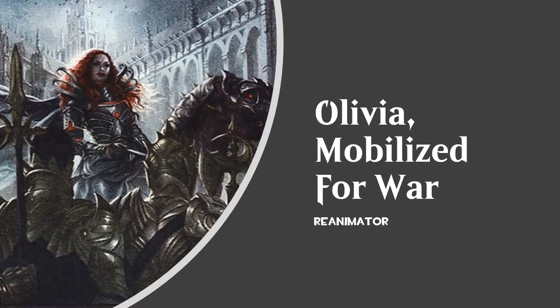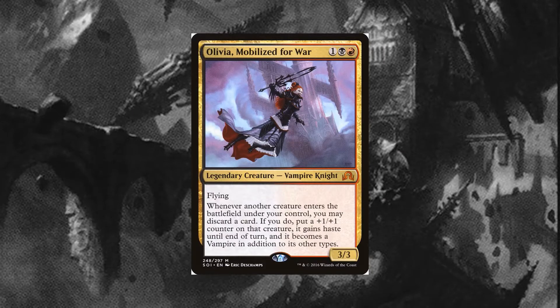Welcome to this Commander Deck Tech featuring Olivia, Mobilized for War, Re-Animator. Olivia, Mobilized for War, is a 3-mana 3/3 vampire with flying. Her only other ability is: whenever another creature enters the battlefield under your control, you may discard a card. If you do, put a +1/+1 counter on that creature, and it gains haste. She provides a repeatable discard outlet and haste enabler for no additional mana cost, making her a natural leader in a Re-Animator deck, which wants to discard huge creatures, resurrect them, and strike right away with haste.